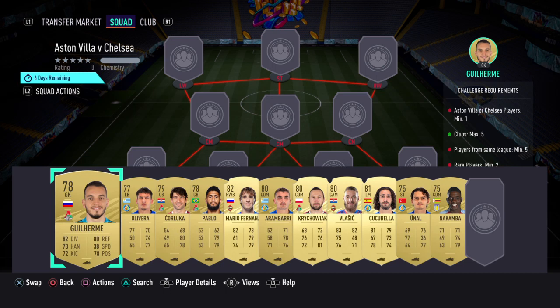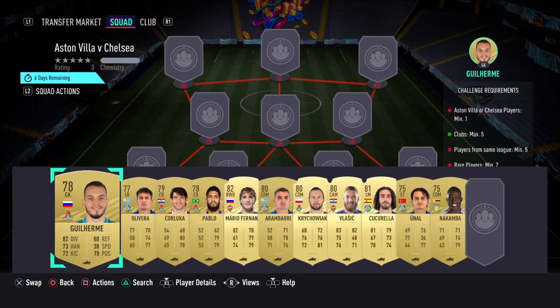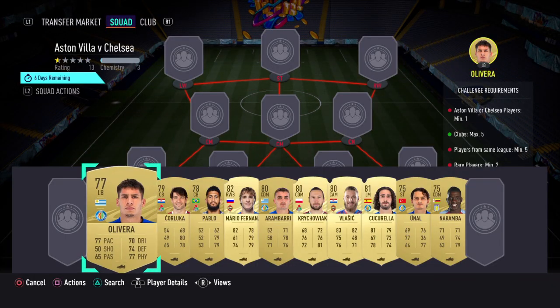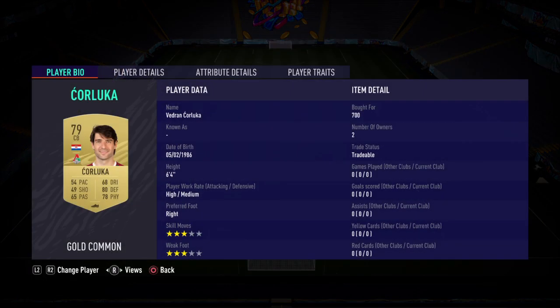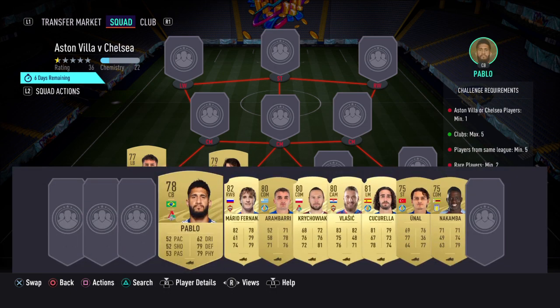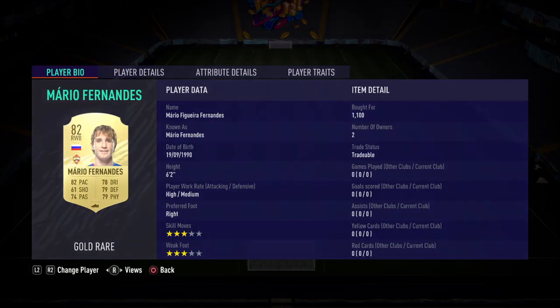I'll go through all the players and how much I bought them for on the market. In goal we've gone with Guilherme, who costs 700 coins. Left back we've gone with Oliveira, who again costs 700. For the two centre backs, we've got two Locomotive Moscow cards — left centre back is Kaluca, 79 red, pretty decent. Right centre back is Pablo, bought for 800 coins. And at right back we have Mario Fernandez, bought for 1.1k.